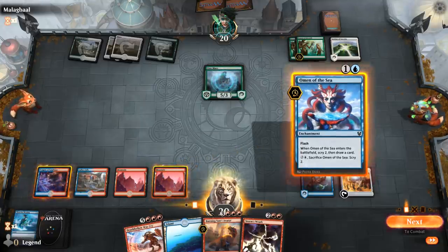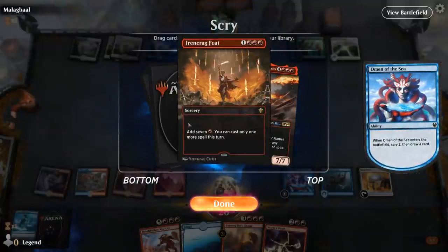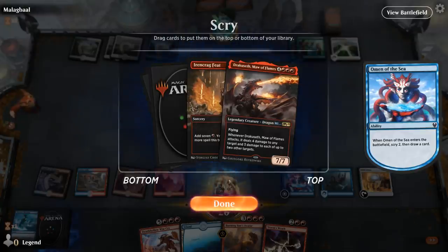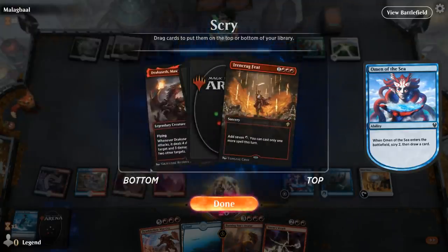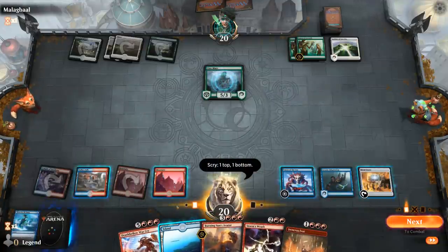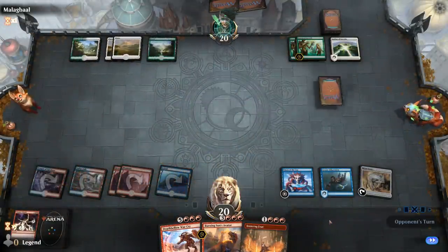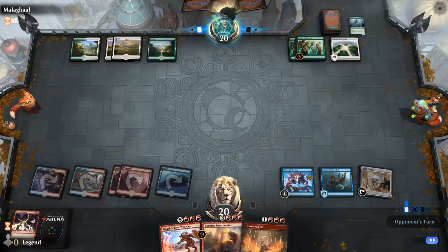I probably wanted to tap differently in case I found Feat. If we'd played Island and tapped it, I could have cast Feat right now. That's okay — we'll cast Wrath first. And Dracoseth goes on the bottom. With Feat we only would have had seven mana anyway — one short of casting Warcry — so it's all good.